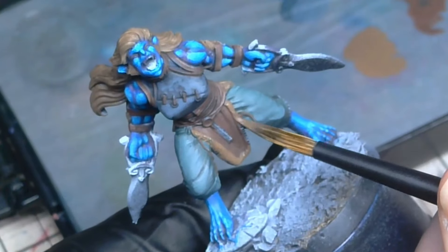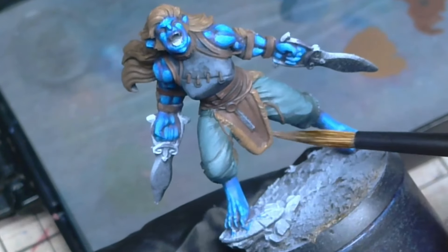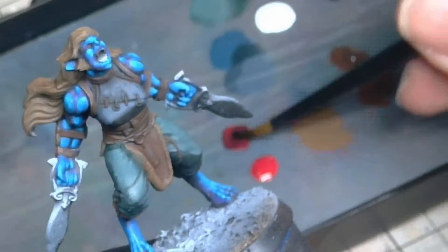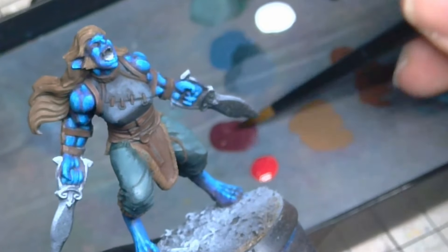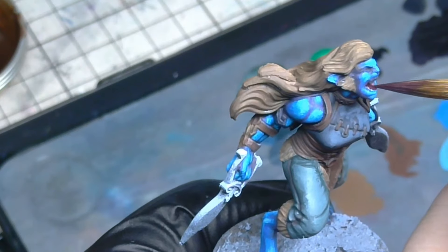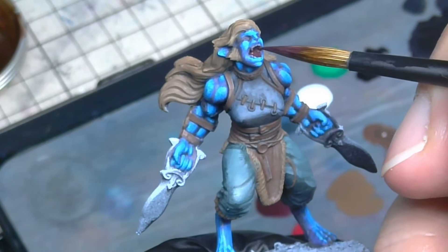With the base colors down, I came back to the face to work a little on the mouth and eyes. The skinchanger has a wide-mouthed expression, howling to the sky. To get the inside of the mouth, I used a dark red by mixing in a little black. I left that to dry, as trying to work in highlights while it is wet will only make a mess of things, so I switched my attention to the eyes.